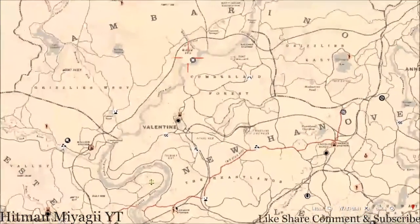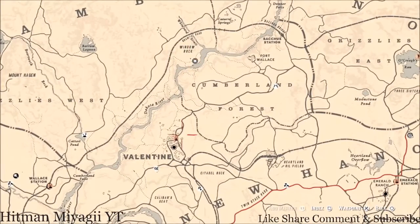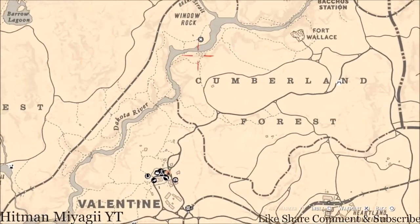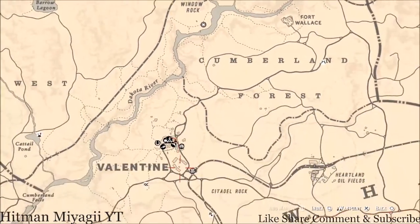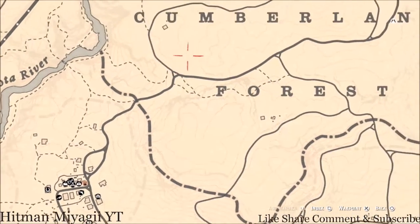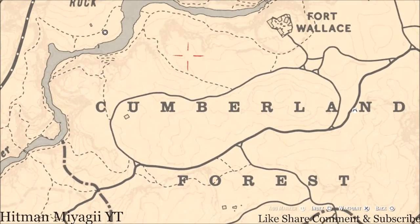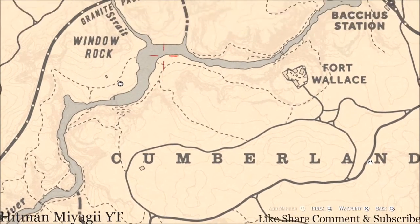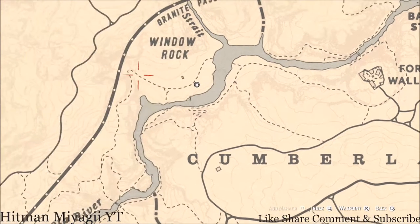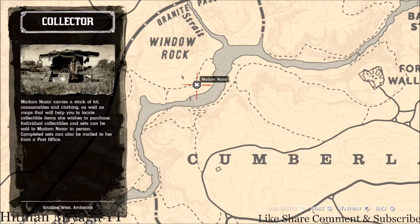Madame Nazar's location today is right underneath the words 'Window Rock.' The Window Rock location is right above Valentine. How I personally get to her at this location is I'll simply fast travel to Valentine and work my way up through Cumberland Forest, through this little dotted line, and around to her location right here. She will be here until 2 a.m. Eastern Standard Time — New York time zone, East Coast time zone.